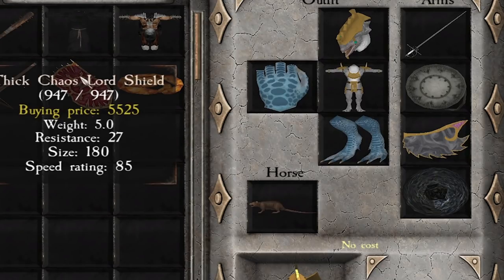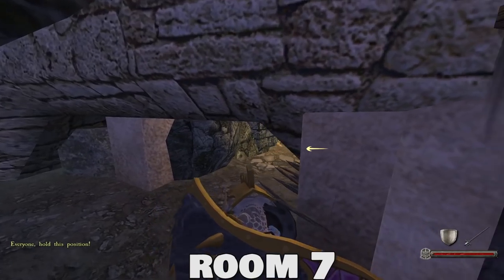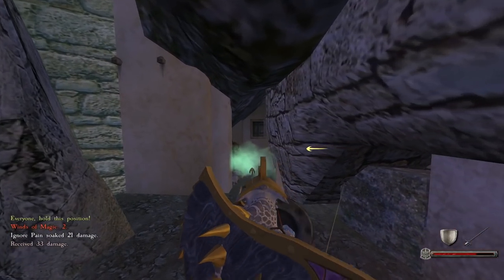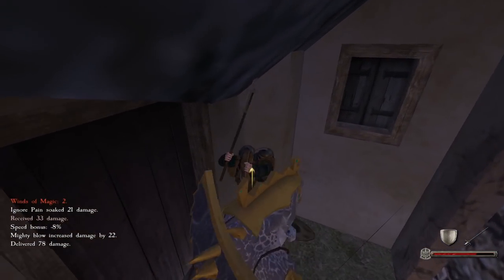Oh here we go — thick chaos lord shield! This is probably one of the best shields in the game. It's way bigger than the one I'm using but it has way less resist and HP. I'll probably just give it to Gotrek — I like my shield being pretty much unbreakable. This room is looking pretty good. We're not getting shot at as we spawn in. 33 damage for one hit from a rattling gunner, firing like 10 shots.